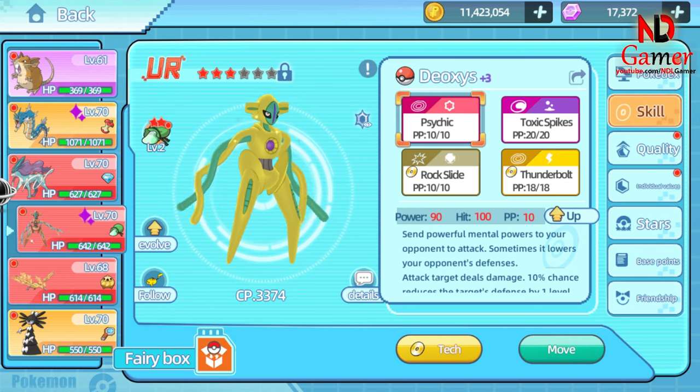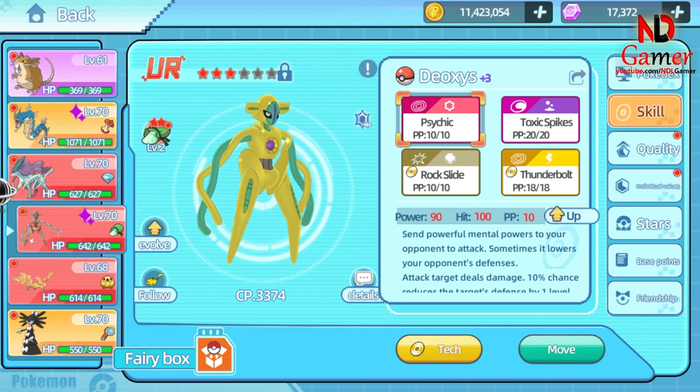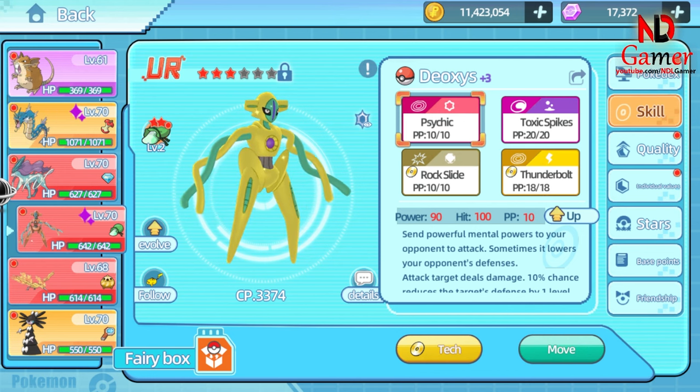Psychic is a signature move of the Psychic type in the Pokémon world, typically used by Pokémon with strong Psychic abilities. It deals 90 points of damage to the opponent — a fairly high amount capable of causing significant harm. It has 100% accuracy, meaning this move always hits the target. Its secondary effect has a 10% chance to lower the opponent's defense by one stage, unleashing a powerful Psychic force. Sometimes it lowers the opponent's defense.